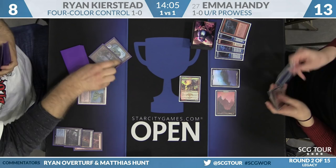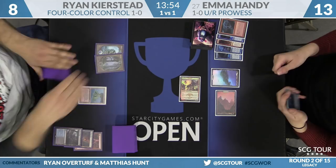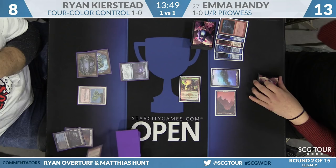Here come the basic lands — respecting Price of Progress. He has not gotten his green mana yet, and no green cards in hand anyway. End step Snapcaster — we'll see what he bolts. Is it Emma or is it Swiftspear? It's upstairs. He is racing. She's down to ten. She draws a fourth land. Eight to eight on the swing, and Emma is stuck on two lands. It's not clear she can win this race.